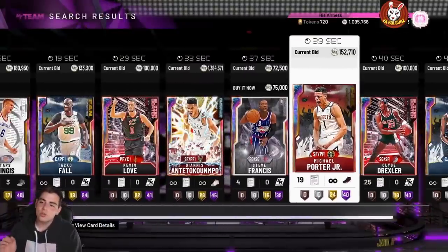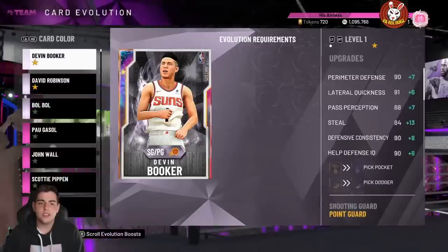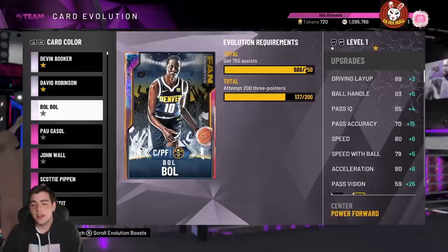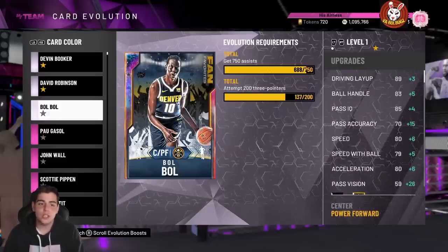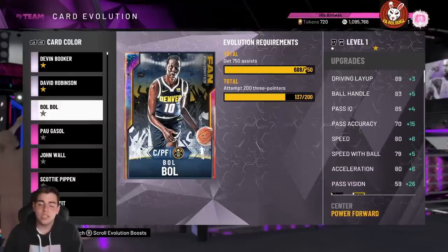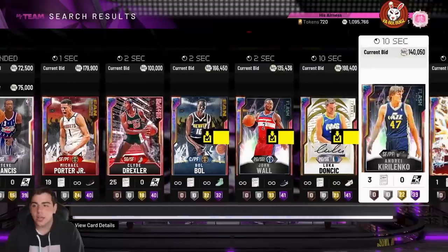One investment I'm going to say is Bobo. I'm about to EVO him out — we have about 60 assists away and we're close on threes. Bobo is going to be one of the best centers in the game once we get that EVO done. His speed goes up six, he's literally insane, and this card isn't even that hard to EVO. Invest in Bobo and try to get him EVOed — you should make a lot of MT off that.